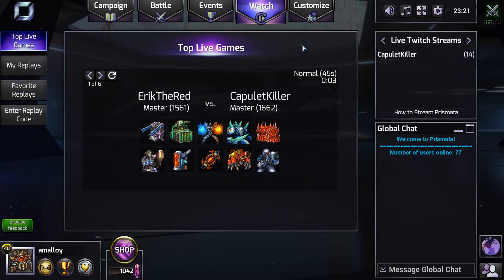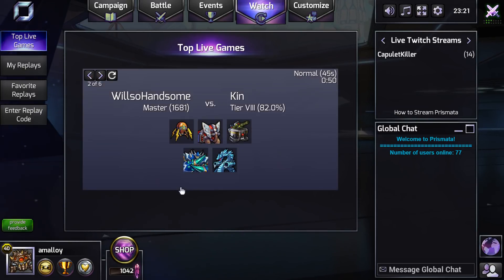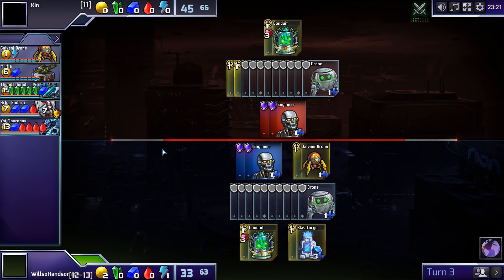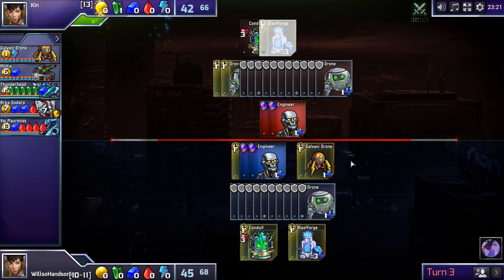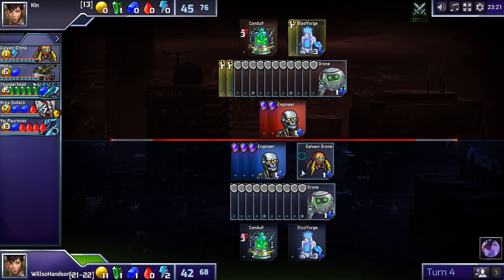Meanwhile, what's on TV? A rank eight, and WillsoHandsome. Two Galvanis, really? That doesn't seem very good. Seems way too early. Let's buy drones. I mean, I guess you want to go Conduit and Blastforge, but why would you do that? I don't know, it's a mystery.